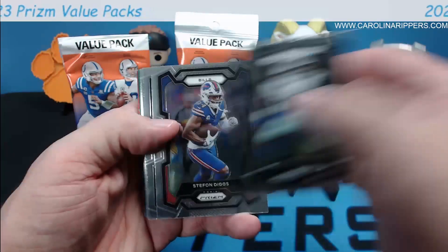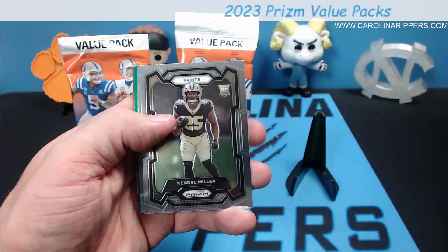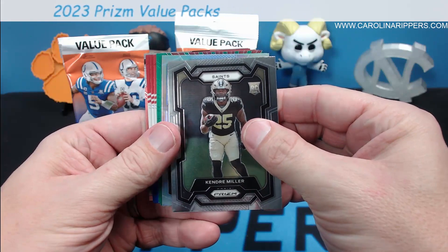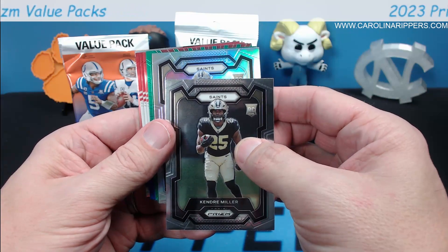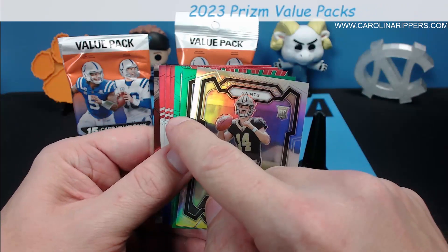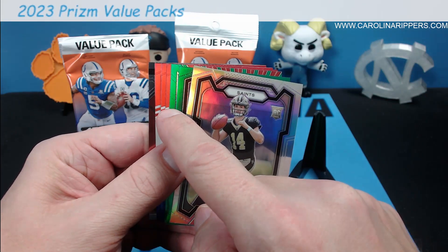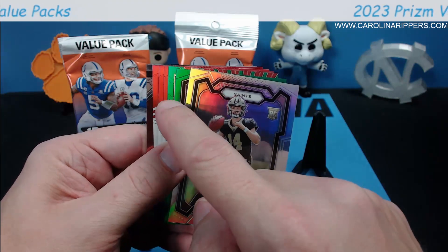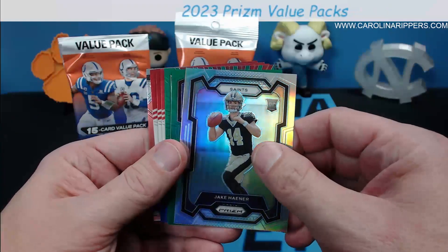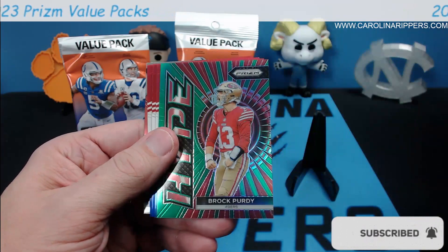First pack — 15 cards total: Micah Parsons, Stefan Diggs, Travion Williams, Christian Kirk, Javon Holland, Nick Bosa, Drew Bledsoe — a lot of base — but the rest are inserts and parallels. Kendra Miller rookie silver, and a Jake Hayner silver rookie. Silver rookies are pretty big. The greens are also only in the value packs as far as I can tell, maybe retail box too, but not common in Prism retail products.